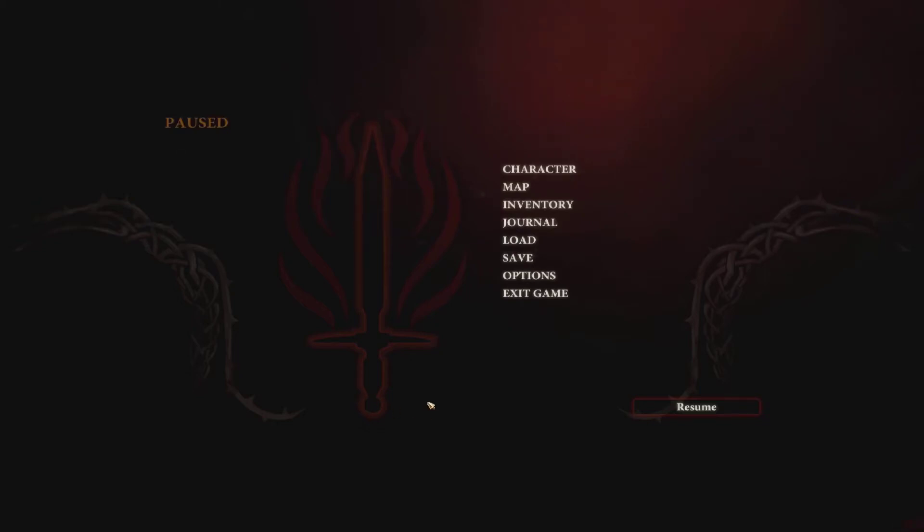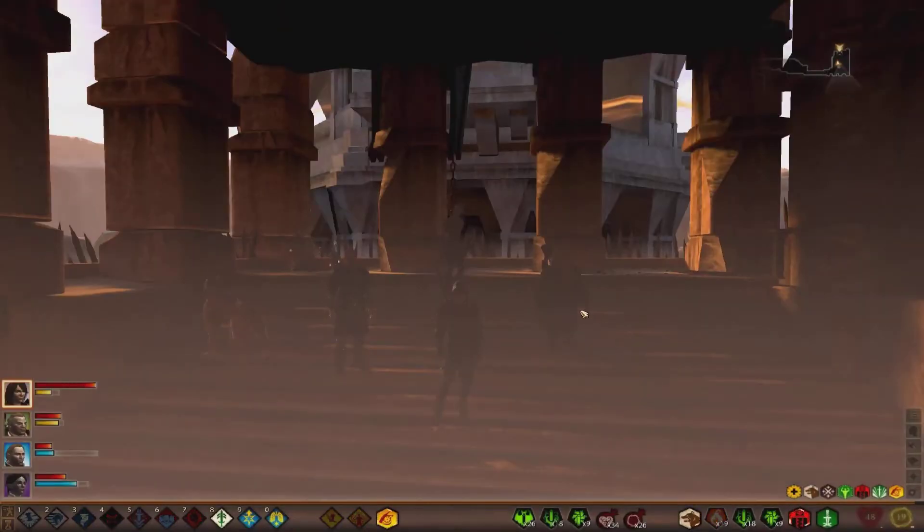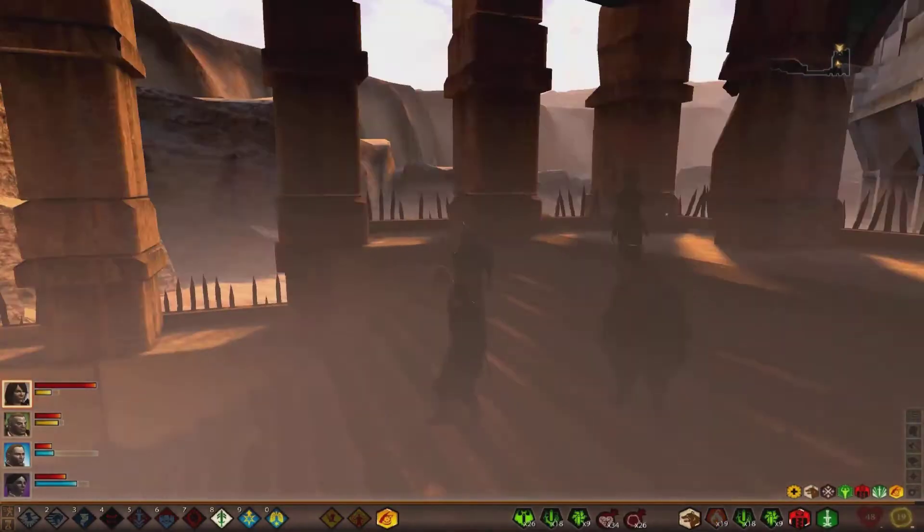Hello everybody, welcome back to part 5 of our Dragon Age 2 Legacy walkthrough. I'm so glad you got to join me. Hopefully you have enjoyed these up to now. If you haven't seen any of these, then what are you waiting on? Click the annotation up in the left-hand corner of your screen — you'll be able to find them there.